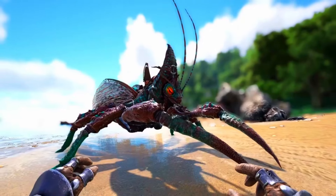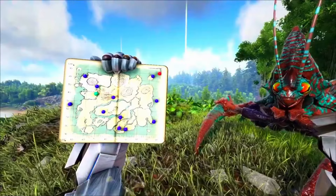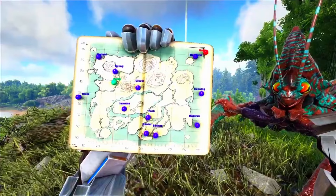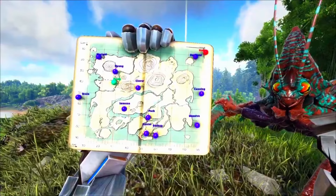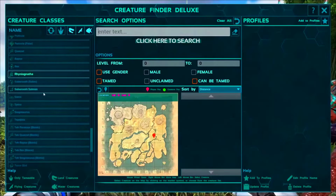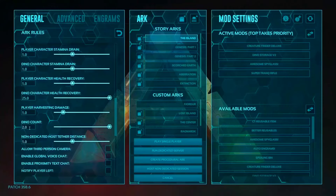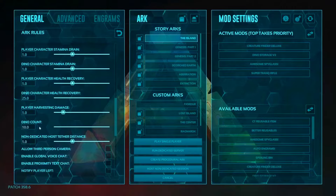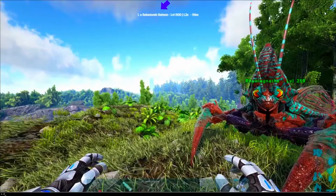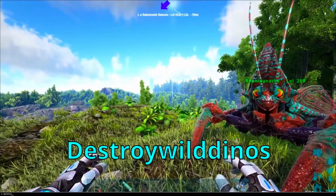In at number five is the Rhyniognatha. Would you really expect any other creature to take this spot? Obviously this is one of the newer ARK tames so I can't really put it at number one as we haven't seen its full potential yet, and it hasn't really been nerfed in any way. The fact that this thing can pick up Rexes and absolutely decimate bases is really something to be said — these creatures deal an insane amount of damage to anything. They can absolutely destroy bases and ruin everyone's life apart from the person riding it.